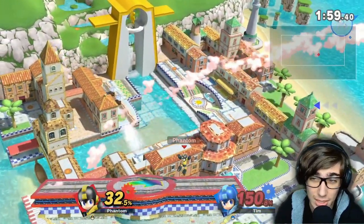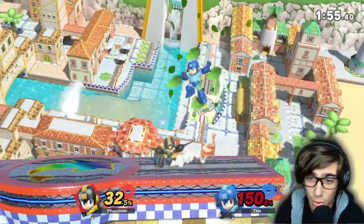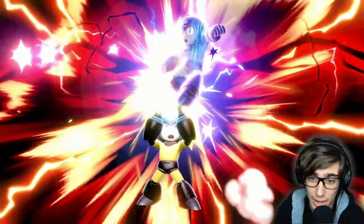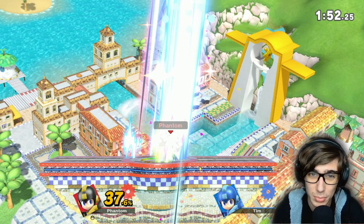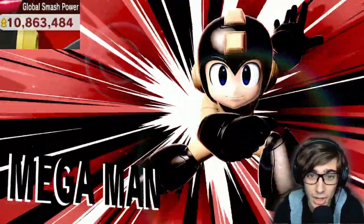He goes for the down throw. He missed the tornado on that one. And as you can see, we can throw the Metal Blade behind us, and it can go in angles as well. Wise Mystical Tree — dead! We got the kill with that up smash. And that Leaf Shield can be pretty hard to deal with if you don't know what you're doing. We beat our clone and are on to the next one.